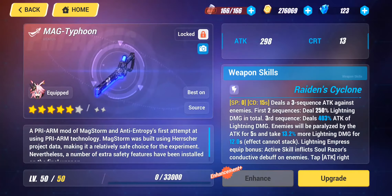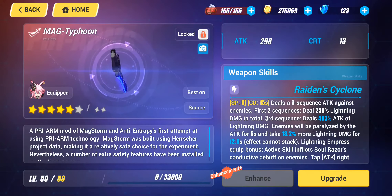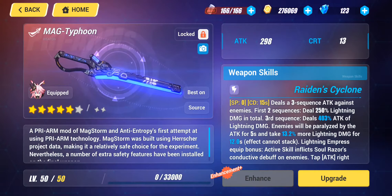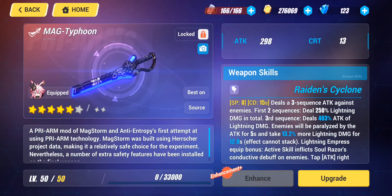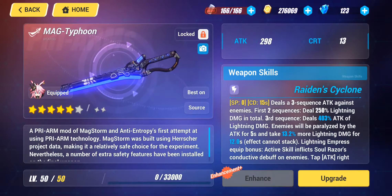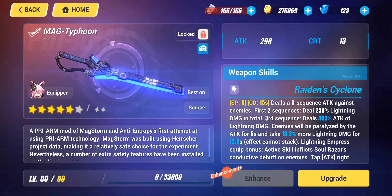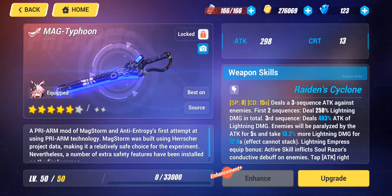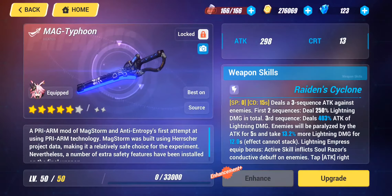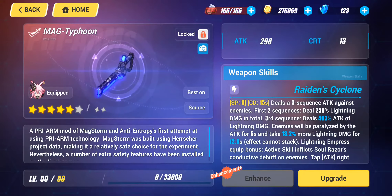I decided to use 4k of that weapon resonance to get the Isopilium. I chose Isopilium because I had already acquired the Mag Storm — the base version of Mag Toughen — when I came back to the game a few months ago as a returnee bonus reward. I didn't want to pull that base weapon again, so I went with Isopilium, mainly because I had an interest in working towards Grushens and Memento. I used the Isopilium to get to the Typhoon and got it to level 50.